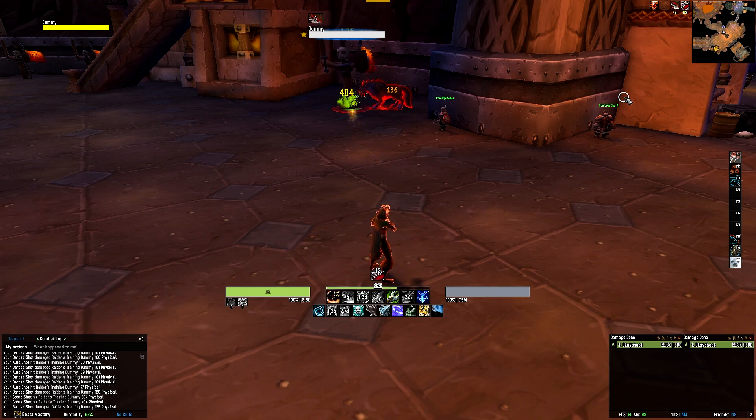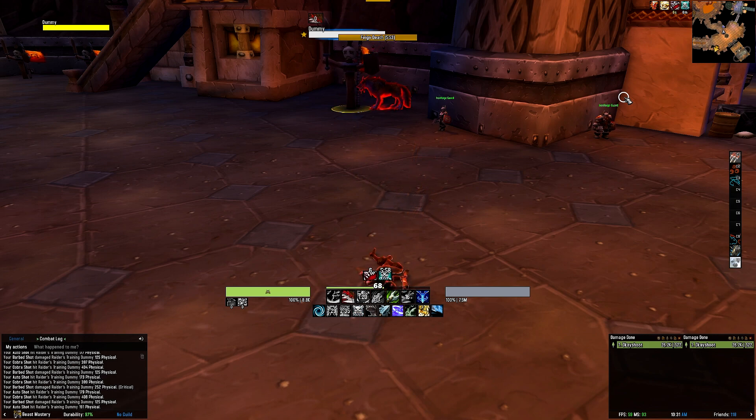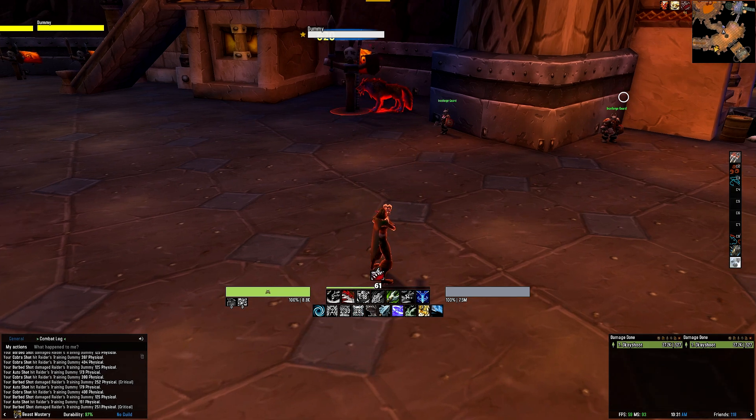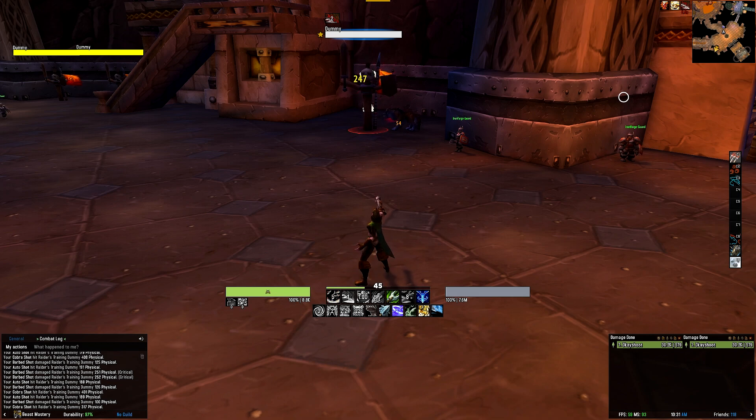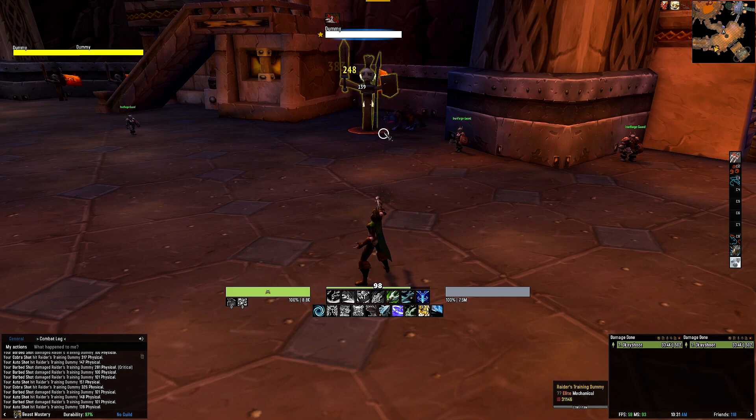The second row tracks various utilities and cooldowns, including Concussive Shot, Exhilaration, Turtle, Faint Death, Intimidation, Counter Shot, Freezing Trap, and more. Moving on to the elements above the icons, you will see a green bar that denotes the amount of focus buildup you have, and the white figure tells you exactly how much focus you have.